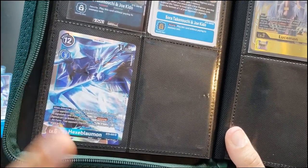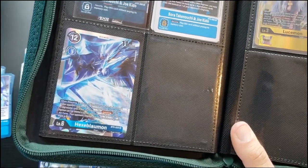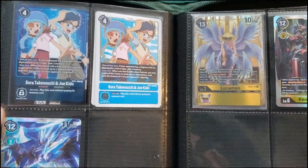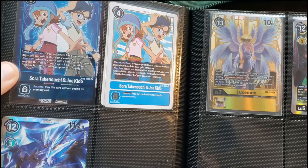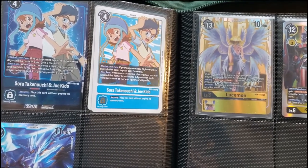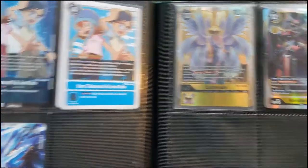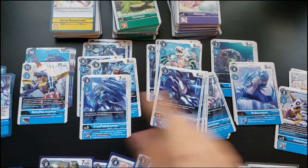If you get Hexablaumon out, that's great — every deck has removal so you'll need more than one, but it's a good way to shut somebody down for a turn and make them spend memory on option cards. There's also a trainer: if your opponent has Digimon with no digivolution cards, gain memory at the start of your turn, and when you attack with a blue Digimon you can trash up to two digivolution cards from the bottom of their Digimon. The blue set of Battle of Omni is not enough alone, but with older sets it can work.